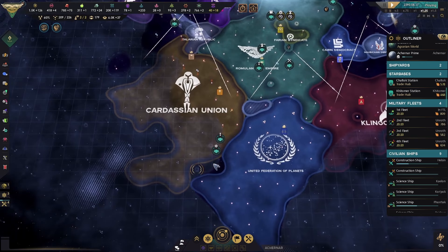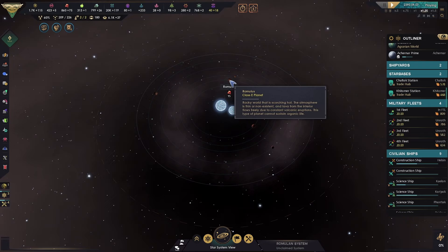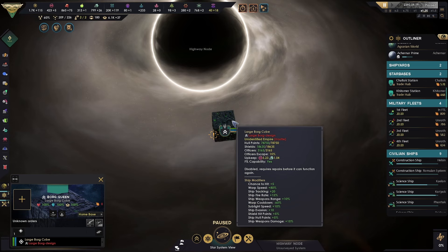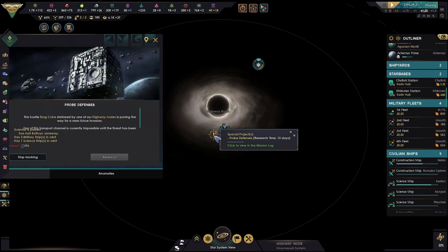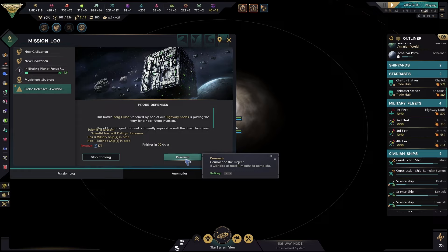Deal blueprints — governorship. There we go. Romulus is no more. Have a look — yeah there's Romulus there. That was a classy planet. That's our cube. Move here — first fleet move here. We have surveyed a new astronomical region.